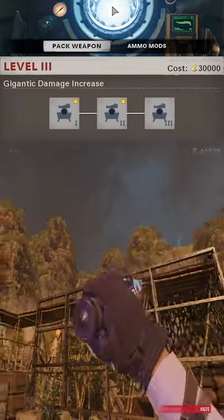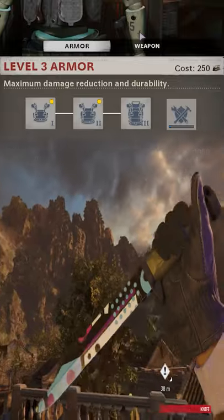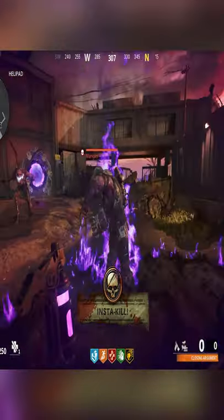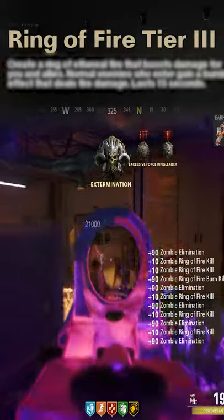You need a melee weapon such as the knife. Spawn in with one of those, then Pack-a-Punch it to Tier 3 and put Blast Furnace on it. Then go to an armor station and up the rarity to Legendary. This is going to be used in conjunction with Ring of Fire, but in order for this to work properly, you have to have upgraded the skill level of your Ring of Fire in the game's menus.